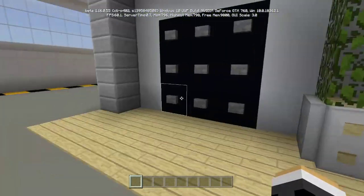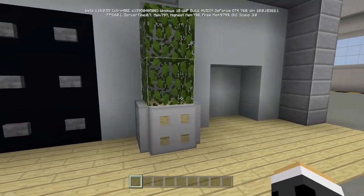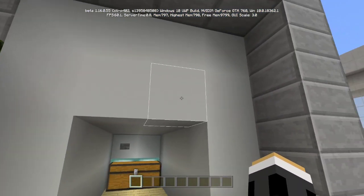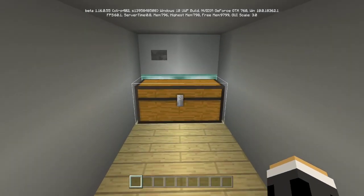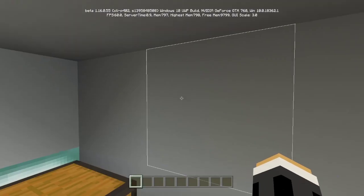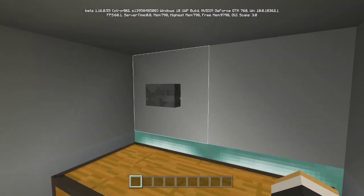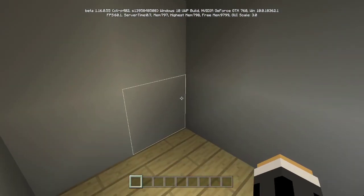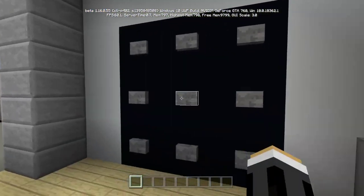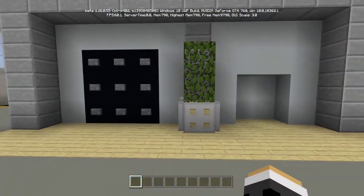My password is 1-5-9, but of course you can set this to whatever you want. Let me click 1-5-9 — as you can see the door will open. You can open an iron door or something like that. I get inside and there's even a button on the inside to close it. And if you want to close it from the outside, just click your password again and boom — very cool, isn't it!